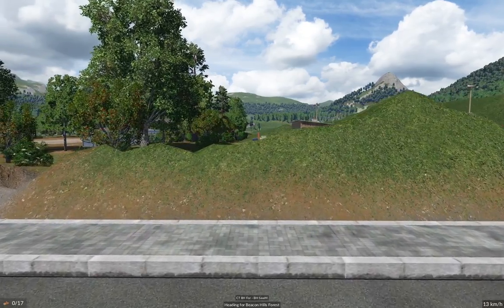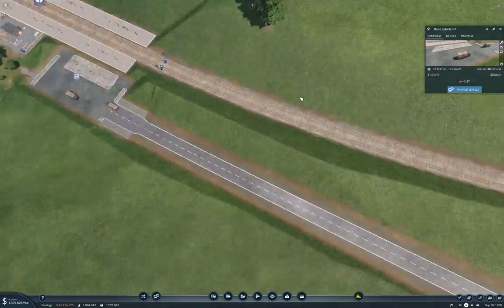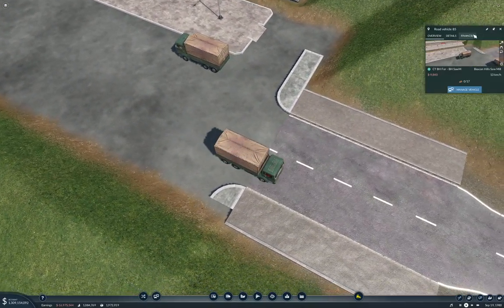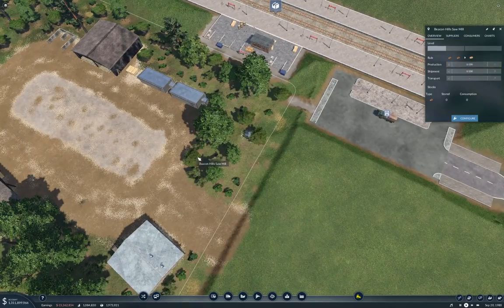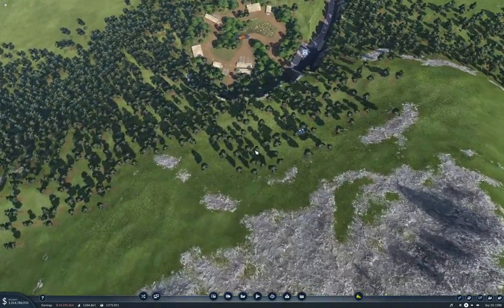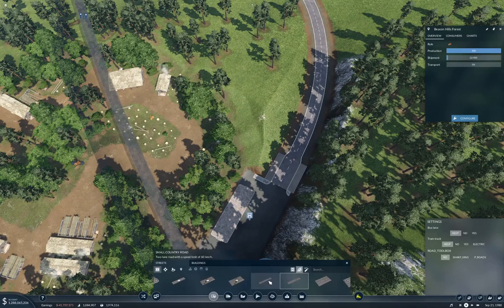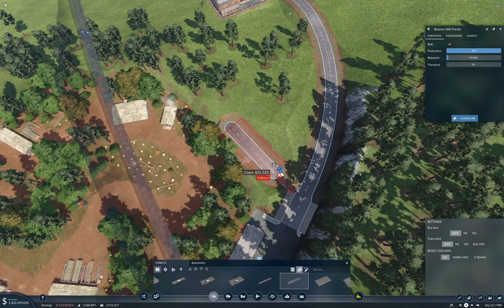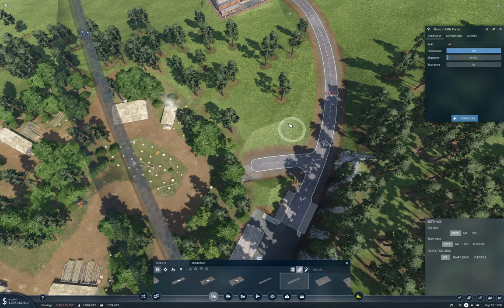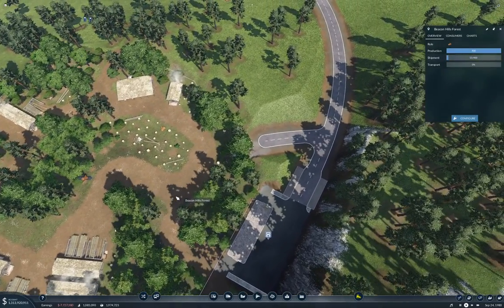We delivered absolutely nothing. Let's jump out of there — this guy has nothing, this guy has nothing. We do have a tendril to the sawmill there. We do not have a connection to the sawmill here — that would be the problem. We need tendrils. That's got a tendril — why isn't it lighting up?